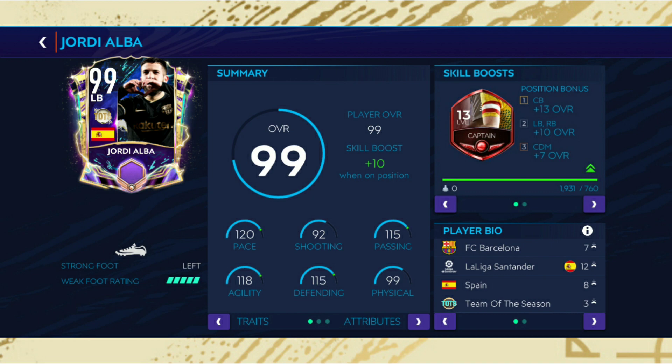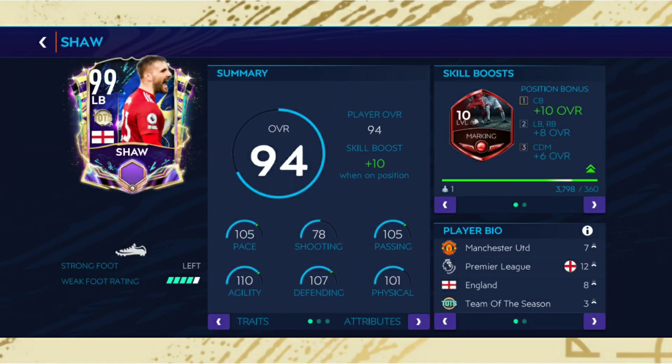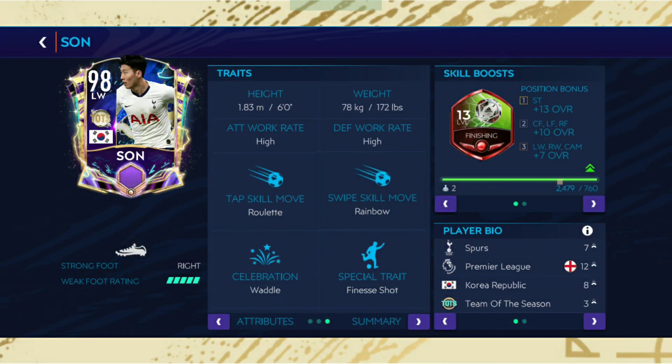Bringing us to the last set of U-Touch cards: Luke Shaw comes with the marking skill boost — pretty straightforward guess. Then Manuel Neuer comes with a reflex skill boost, and he has long throw obviously — it'll be a great GK if you have him on your squad.